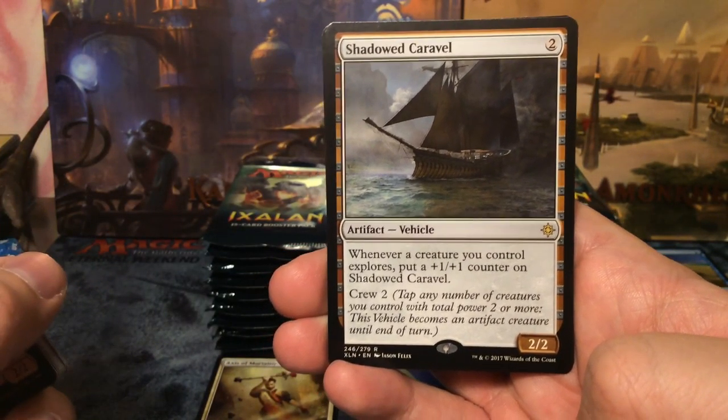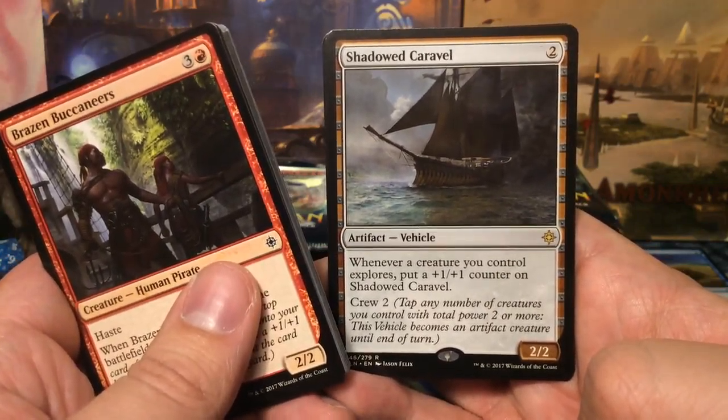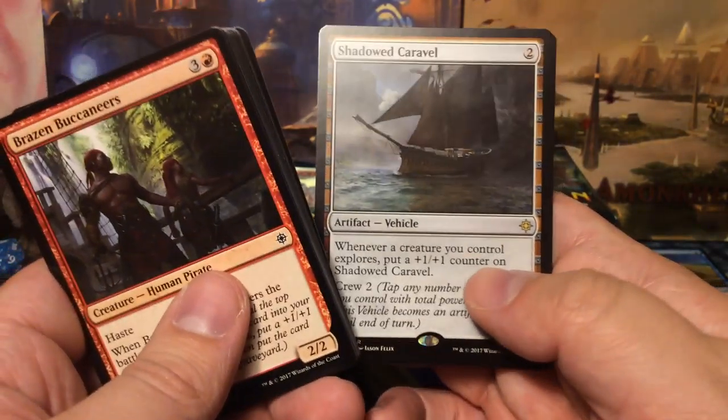Kitesail Freebooter, Pillar of Origins, Stormfleet Spy, and we get Shadowed Caravel — a two-mana 2/2 artifact vehicle that crews for two. Whenever a creature you control explores, put a +1/+1 counter on Shadowed Caravel.